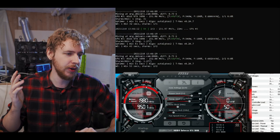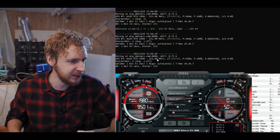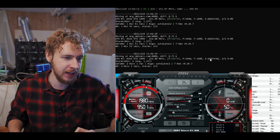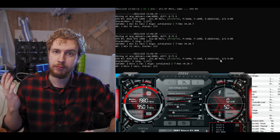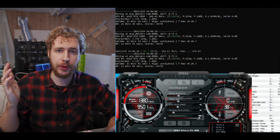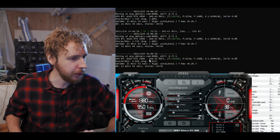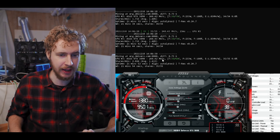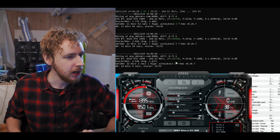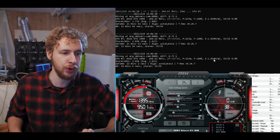Let's move on to Ergo. We're up and mining Ergo, and with all stock settings we're getting 232 megahash at 340 watts, giving us an efficiency of 682 kilohashes per watt. Now let's start power limiting at stock clocks. The best efficiency I was able to find at stock clocks was at 60% power limit, where we're getting 240.42 megahash — actually an increase in hash rate by power limiting, which was unusual — at 233 watts for an efficiency of 1.03 megahash per watt.